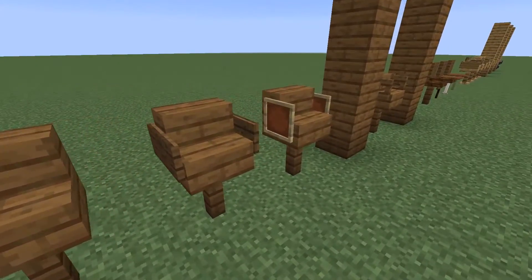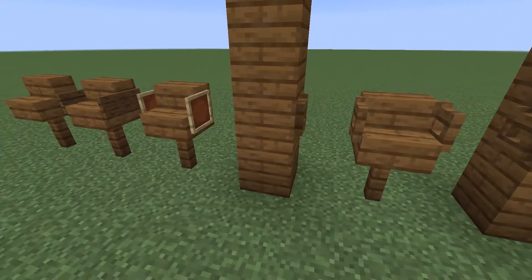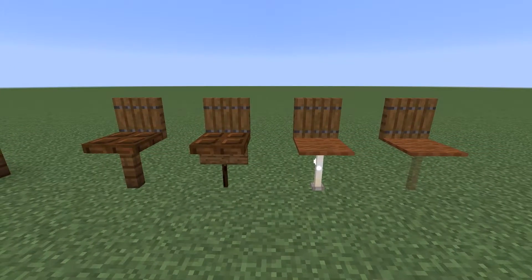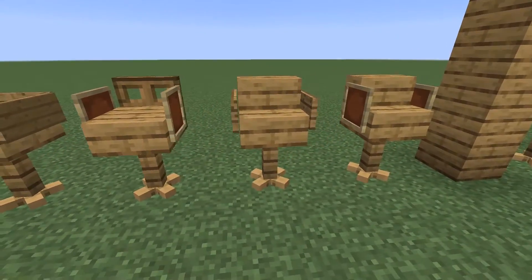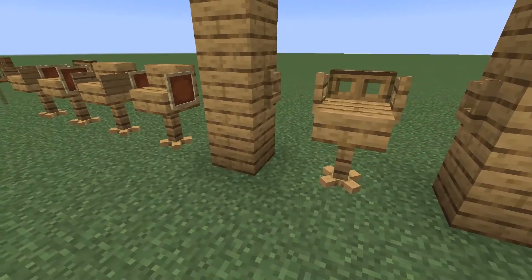Some ideas using stairs instead of slabs. You can use a trapdoor or carpet, and some leg alternatives. If you use armor stands, you can make chairs like these. I made a tutorial, so check the description if you are interested.